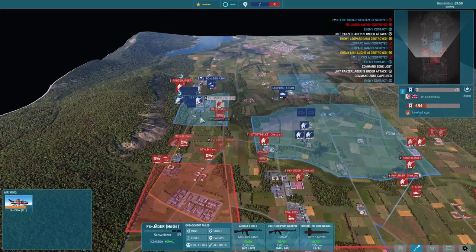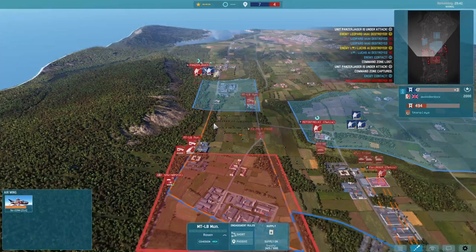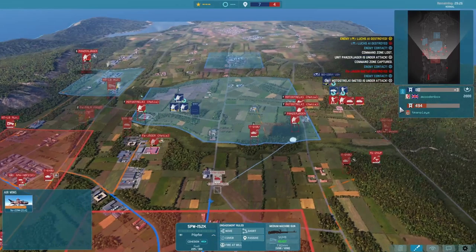The Panzerjäger does destroy a Lux there. Our Metis teams are able to get across to these buildings and start trying to catch out some transports. Box gets a CV back on the left, but our Metis team is at least going to be able to cause some damage. I feel like he is now going to start pushing down into my left zone, so I need to start getting some reinforcements. I do finally get some supply for my ATGM team.